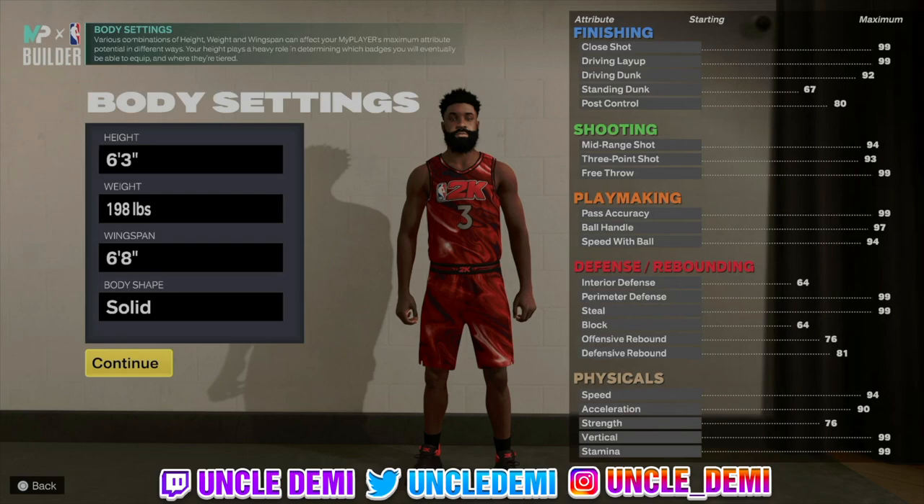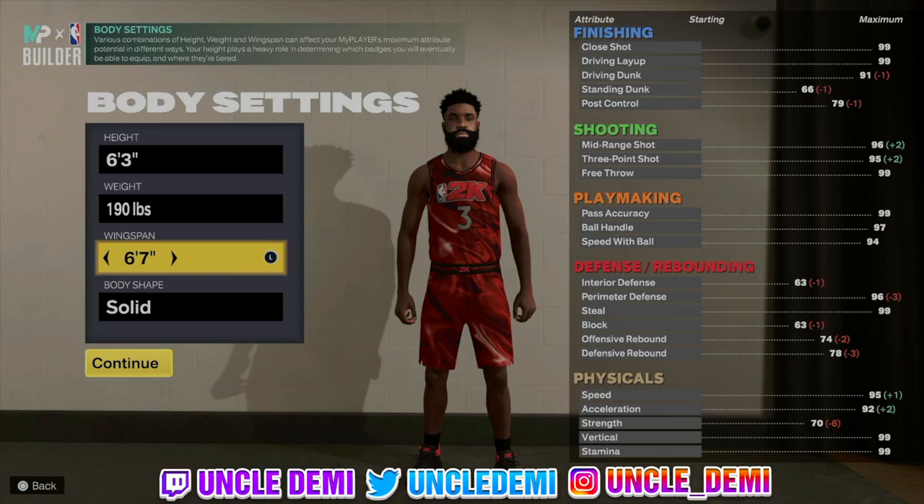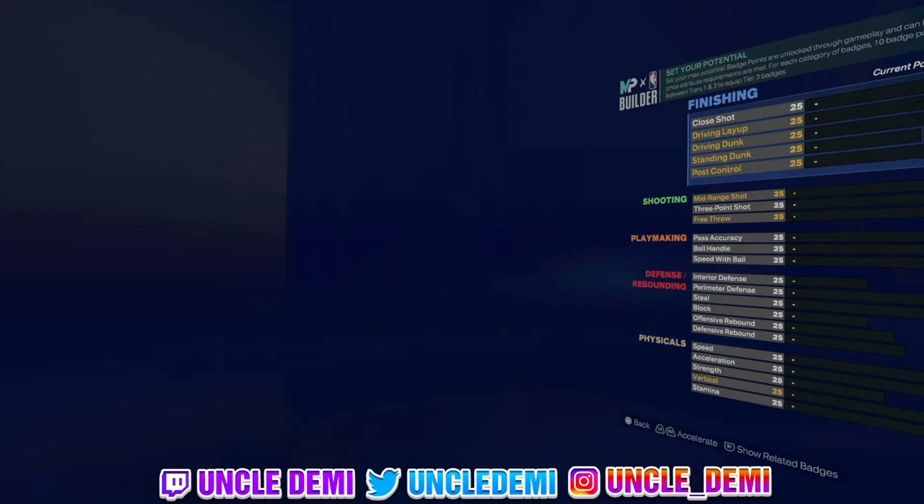So we're going to do a serial point guard, right-handed, number 3. We're going to go at 6'3", 190 pounds, and then 6'7" wingspan. You can pick any body shape that you want.